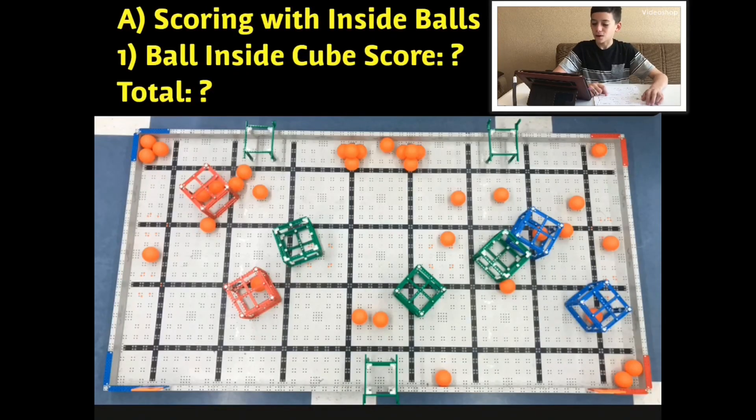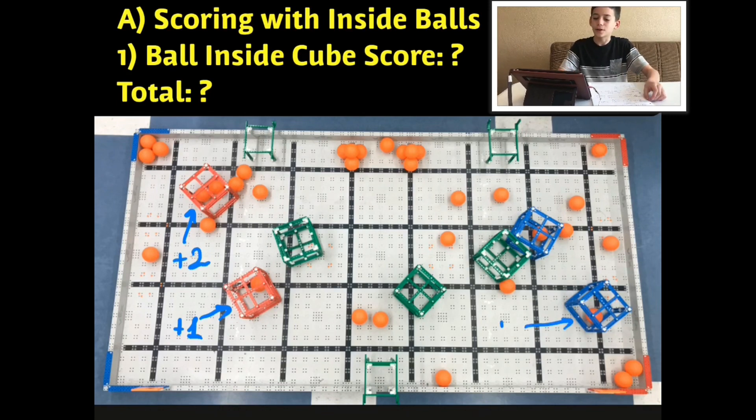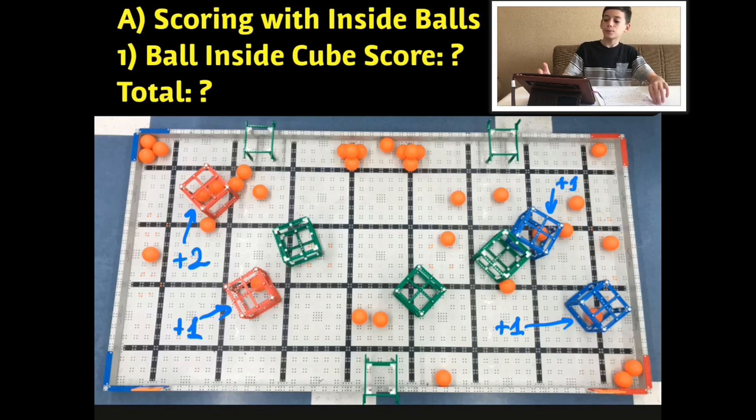We are going to be talking about Strategy A: scoring with balls inside cubes. We got a ball on the low side — that's one point. Then we got two points on the low part of the cube, and over here we got another plus one under the cube, and another plus one. With this strategy you can use more balls for inside-cube scoring.